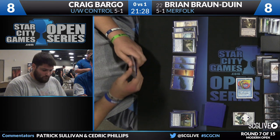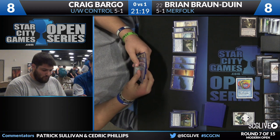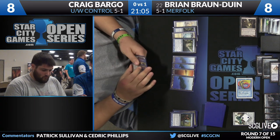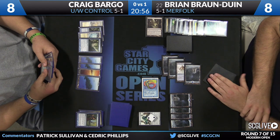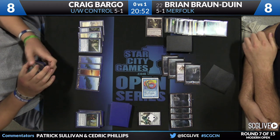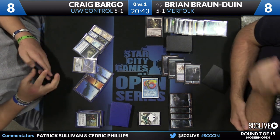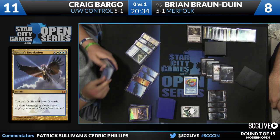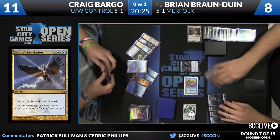Needs white mana. I believe Timely Reinforcements may have been the draw. Life totals are eight to eight. It's just three 1/1 tokens against a deck that can island walk right through you. He does have an interesting trump card in hand right now — Sphinx's Revelation. I would strongly consider, if I'm Bargo, simply passing to BBD and casting Revelation for the full amount in BBD's upkeep. He's going to cast it for three — three life will be gained. An island is draw number one, Glacial Fortress is two, Detention Sphere is three. Not playing the Glacial Fortress — conceal the information. It's a small thing but it matters.